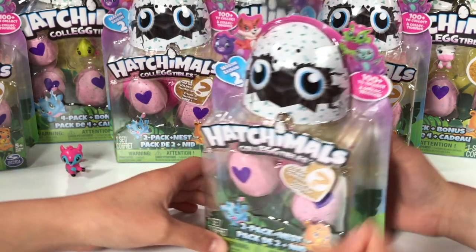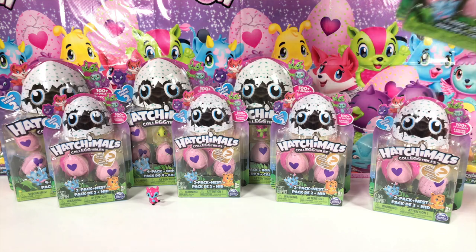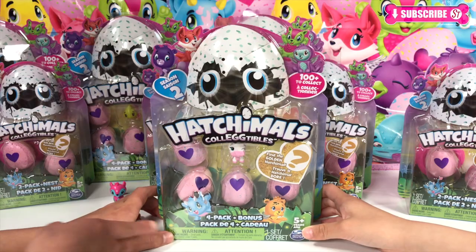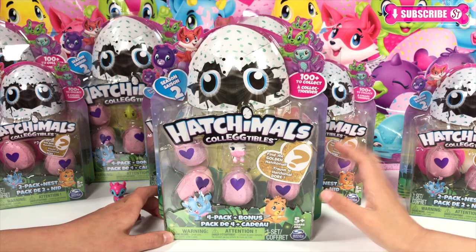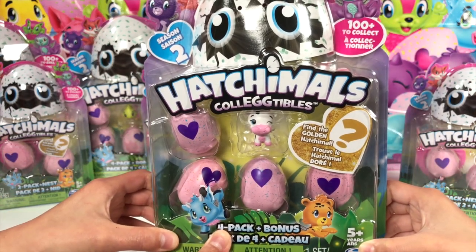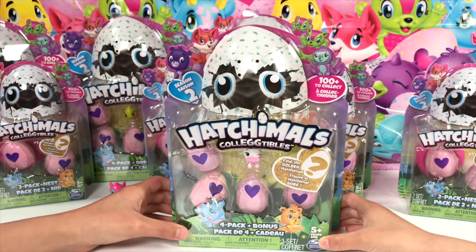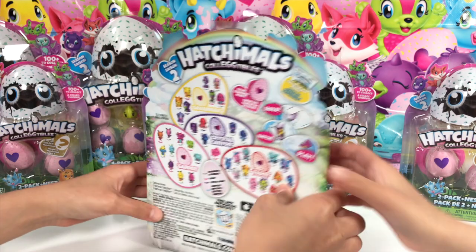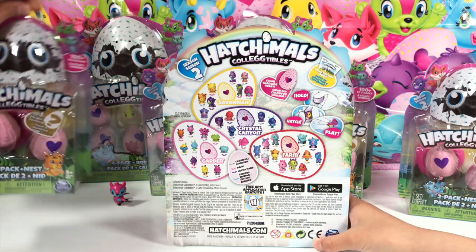Now let's take a look at some other sets. Since we looked at the two-pack plus nest, we're going to take a look at the four-pack and bonus. So here we have the four-pack plus bonus — four eggs and a bonus. There's a cute cow! It's so adorable. It looks like it's winking. Here's a look at four of the groups.